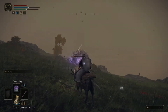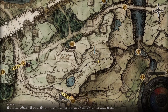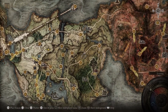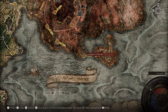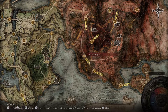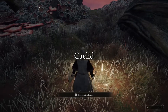I marked it on the map so I could remember where to go. Another thing — we were having trouble connecting and I ended up getting this checkpoint: the Cathedral of Dragon Communion. I didn't have it before, but now I have this one and this one. This was by the dragon that's in Caelid.